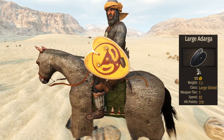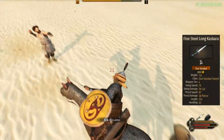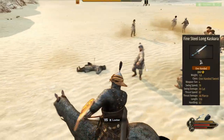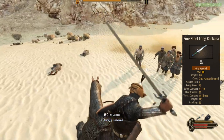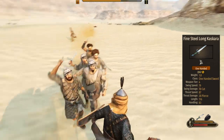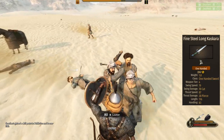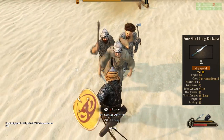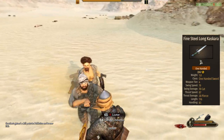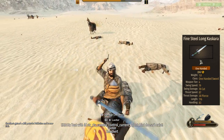Don't expect much from the shield. The sidearm of the Memeluk is the good old fine long steel cascara. It has 79 speed, 78 base damage, and a length of 116. As I already explained in the Faris and Veteran video, this weapon is quite bad, and in order to work it needs a very good armor value. These guys don't have enough armor to make it work, but thanks to the shield they are still the second best horse archer in melee.